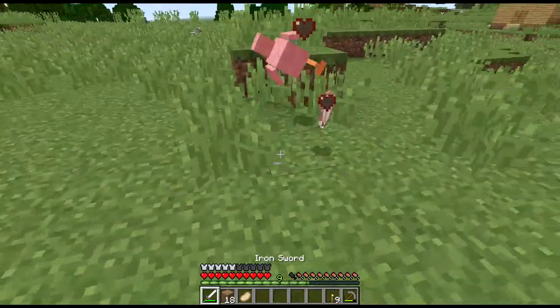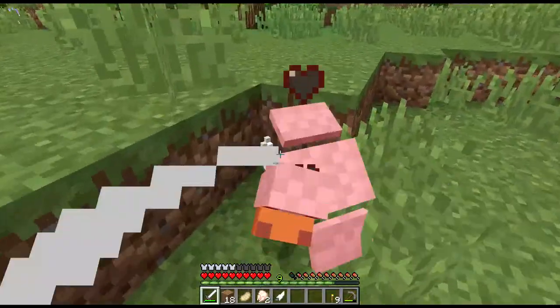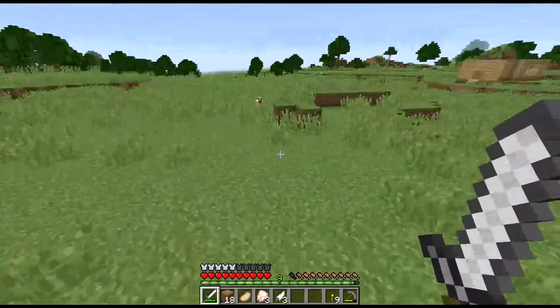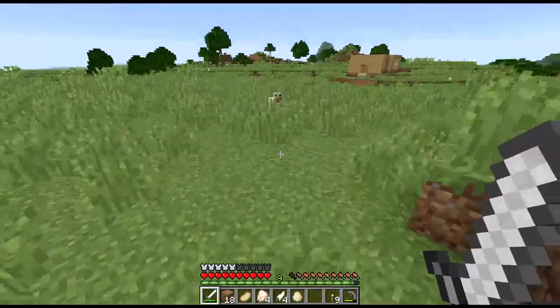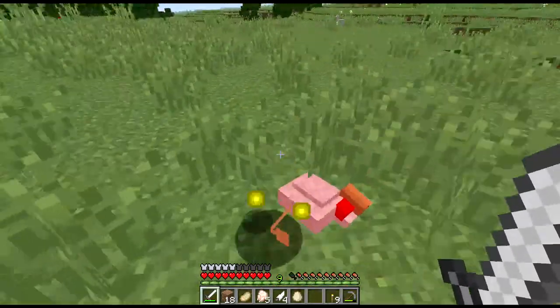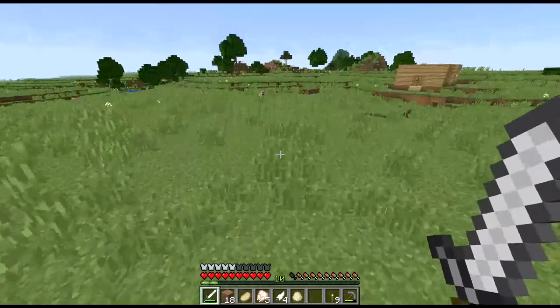Hello there, chickens. How are you this fine evening? Great? That's awesome. I hope you don't mind, but I'm going to take some of your meat here. There we go. Oh, hello there chickens — you're everywhere today. I'll take all of you. Not bad. We got some freaking dinner for tonight.